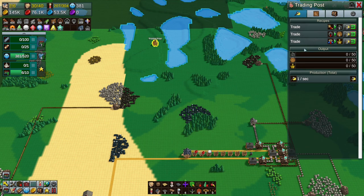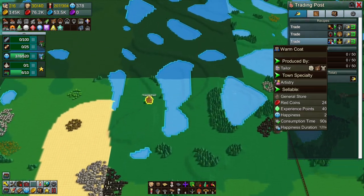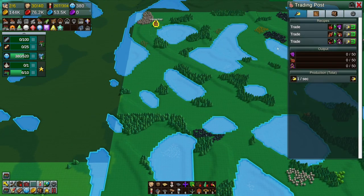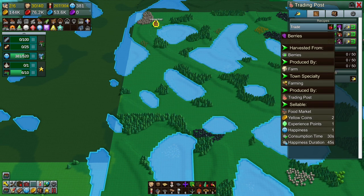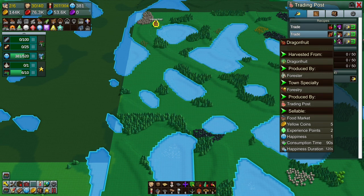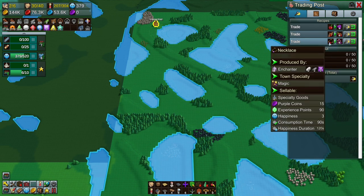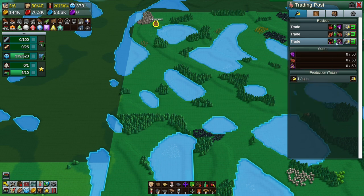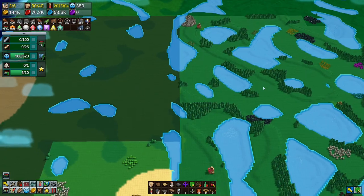Let's look at what else we have here. Wheat for coal isn't too bad. Apple for berries is pretty good — one for four. Fish for dragon fruit: one fish for four dragon fruit isn't as good since it's cooked fish. A necklace for a magic cloak — they're about the same value, not really worth trading.